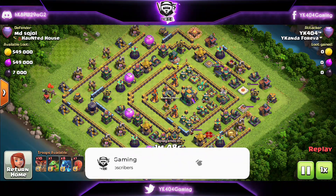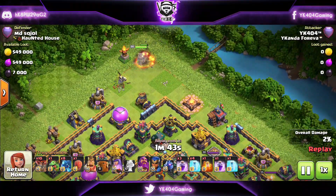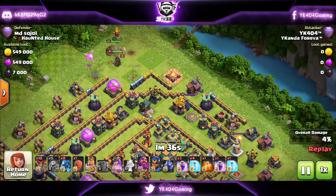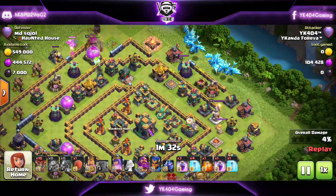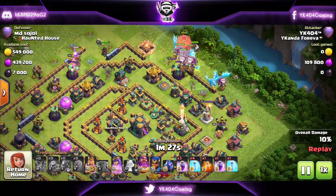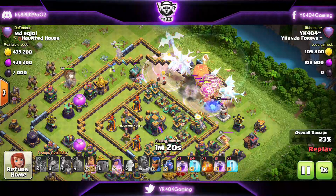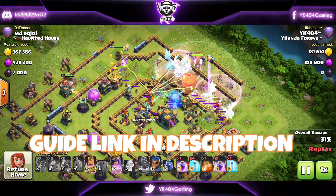Jumping in at number 4 with the Electro Dragon attack. I'm starting with the Queen and the baby dragon to funnel on one side. Then the King comes in to stay ahead of the Queen, tank and take out three layers of defenses from that compartment. Then the E-Drags and Balloons are all spammed on the base with the Grand Warden deployed early. Warden's ability with split rages — classic Electro Dragon stuff. The link for the detailed guide is in the description.